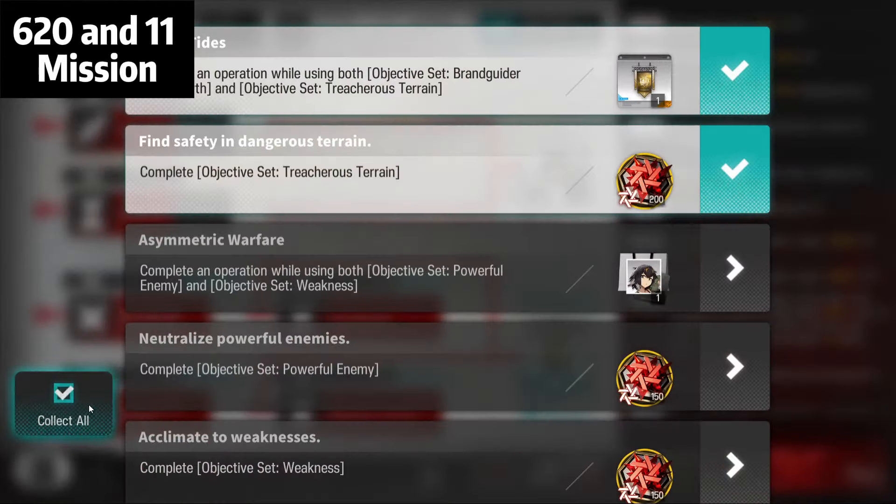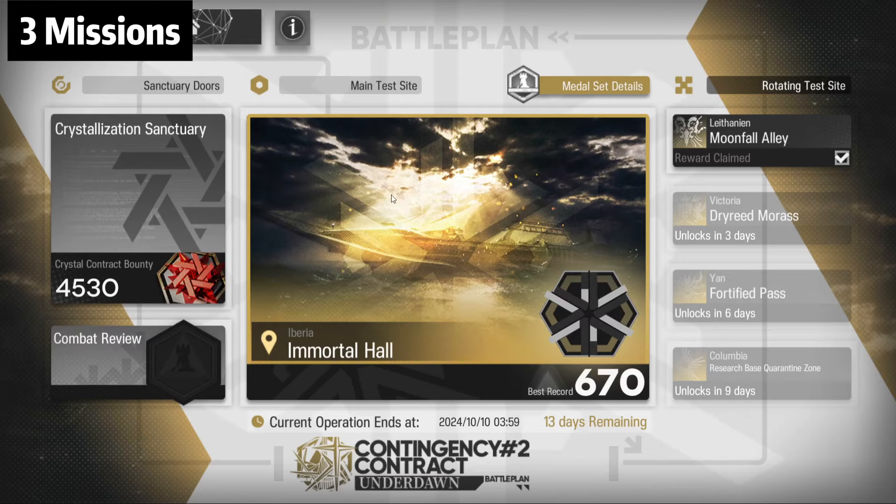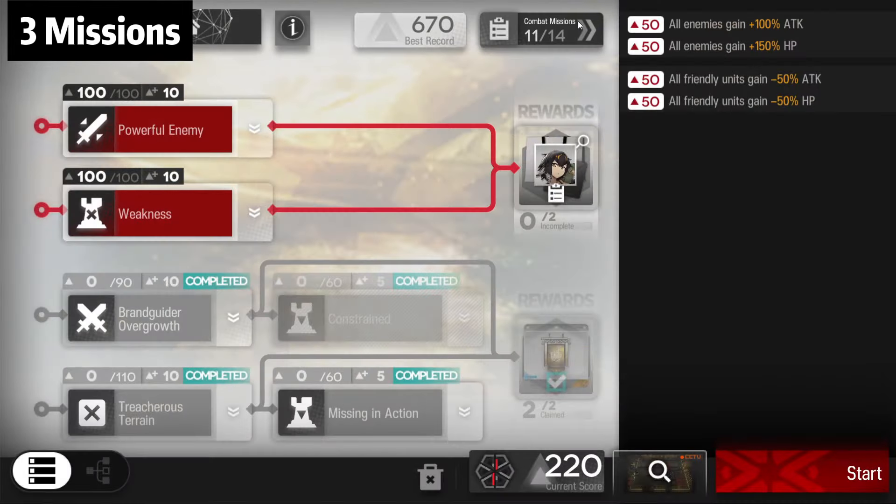When you claim, you will only have this tree left, which we can complete in one more set. You just need two games with this strategy. Now we're gonna finish the rest — the tree mission — which we can complete all together in the 220 stage: this one and this one.